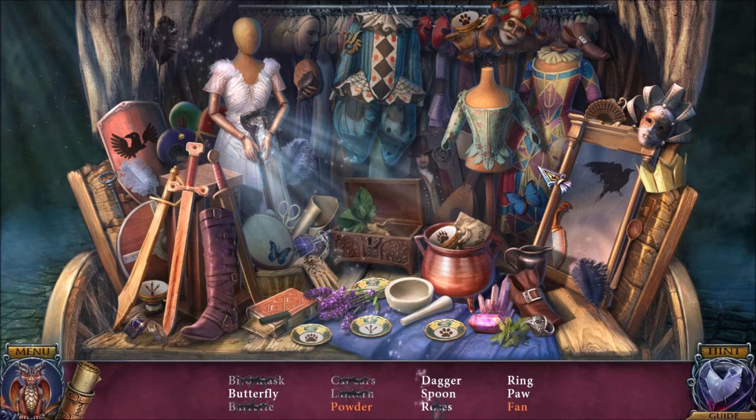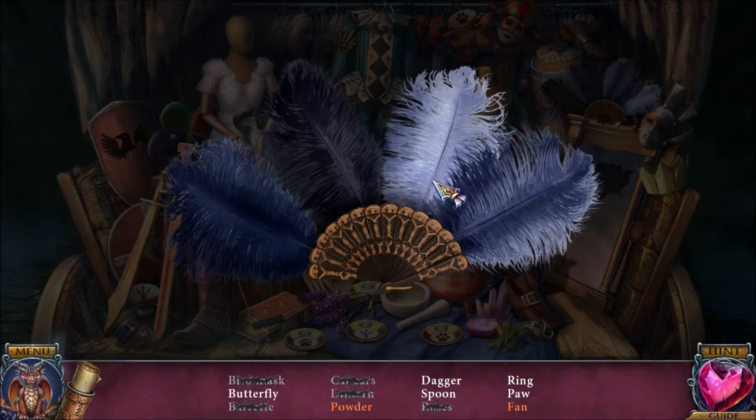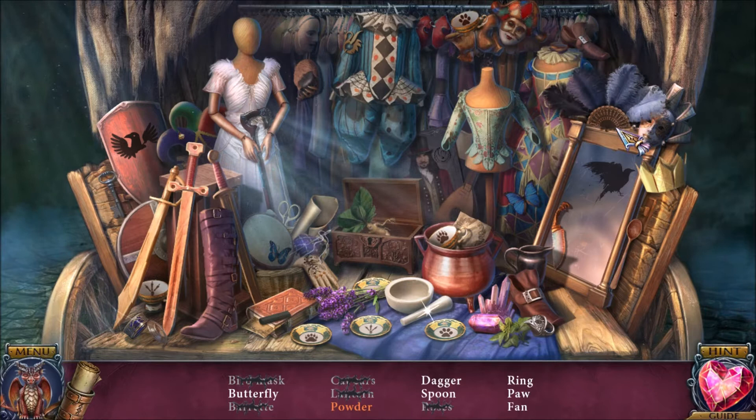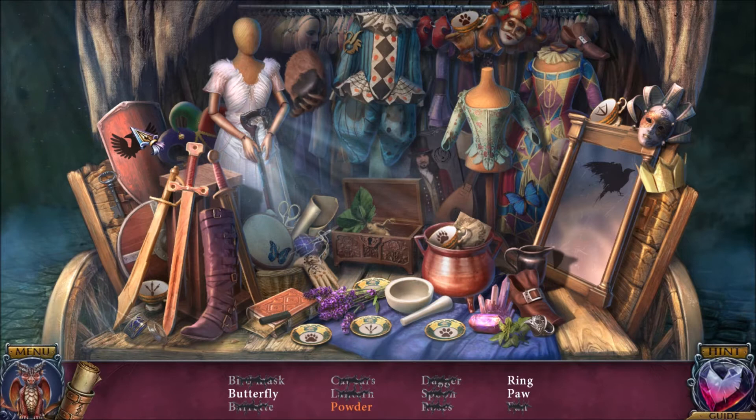Items: dagger, spoon, ring, and a paw. The feathers are scattered across the screen — we're going to put all four of them on the fan to get a fan. But first we need to move these colors from bright to dark — not sure why it's bright to dark, but that's the solution to the puzzle. Now we have a ring, a paw, a butterfly, and some powder.